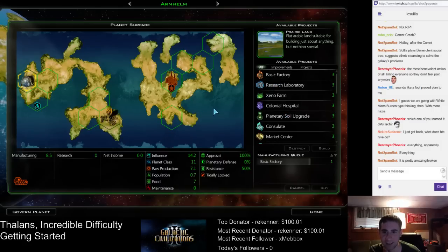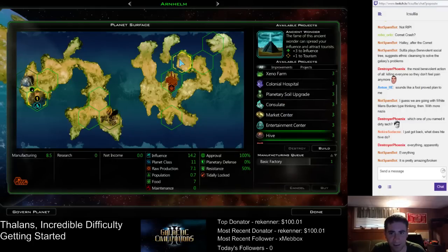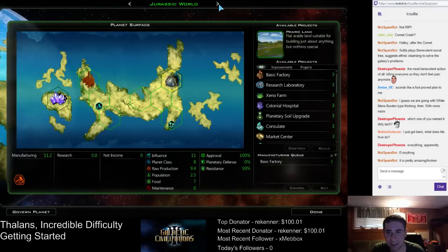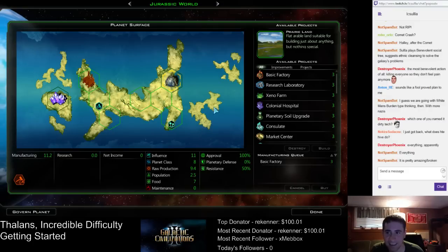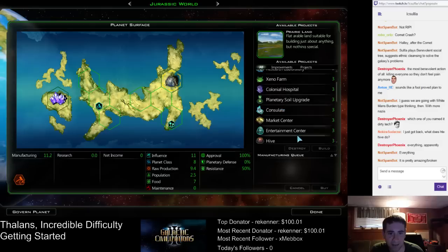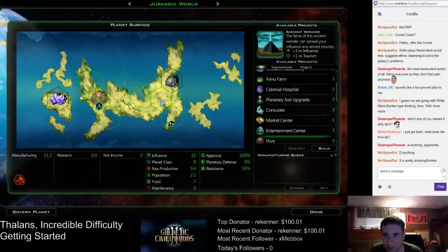Arnhelm — we're just going to do research here. Queue up the hive. Jurassic World — I shouldn't be building a factory first, I should build the hive first. Raw production is 9.4, it'll go to 13 afterwards, so screw the basic factory — build the hive first. It's a better building. And we want to put it in the middle where other stuff can benefit from it.